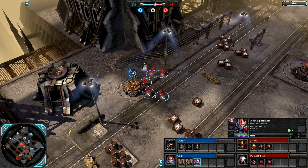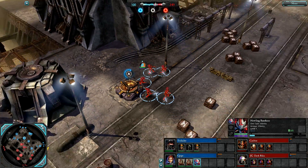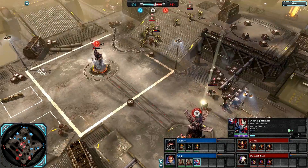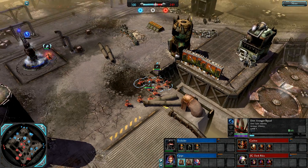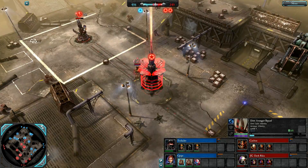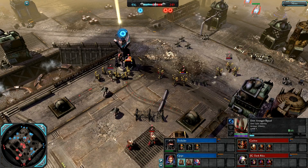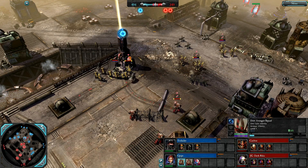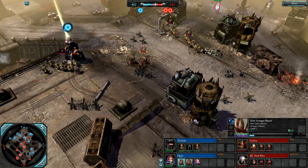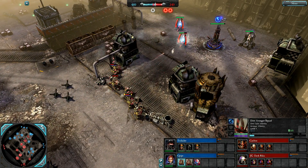Howling Banshees on the field for G-Pipe — a light melee unit with power weapons. I don't think they got any major changes apart from a cost decrease. Dire Avengers also got a cost decrease compared to Guardians, but their Warlock leaders got a cost increase to balance it out. Red Team hitting the power point — they have a 2-1 cap but quite a VP deficit to make up.